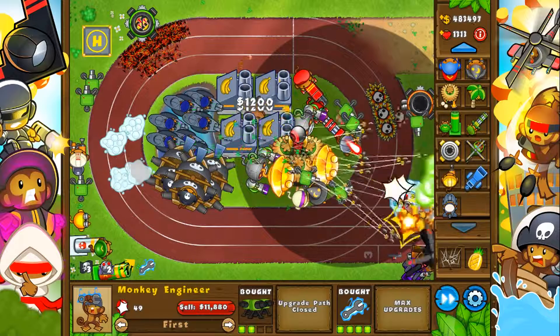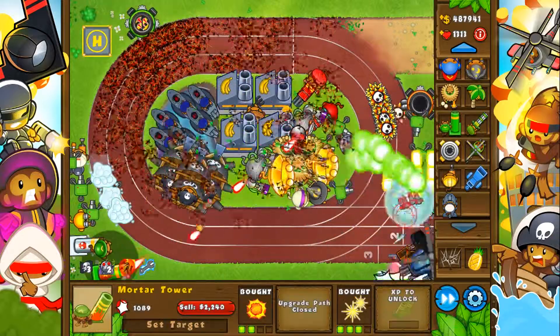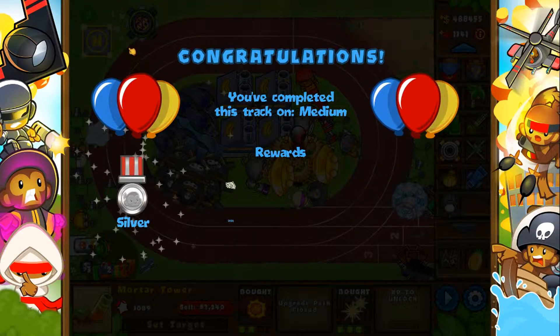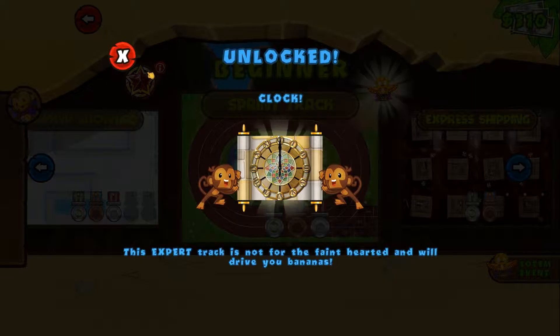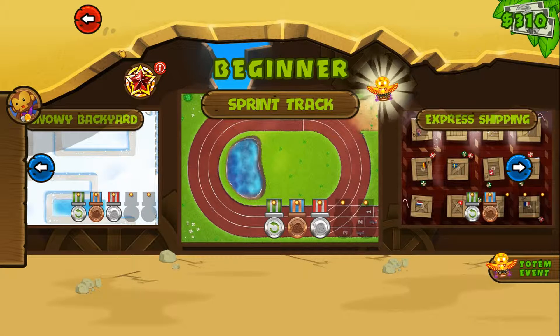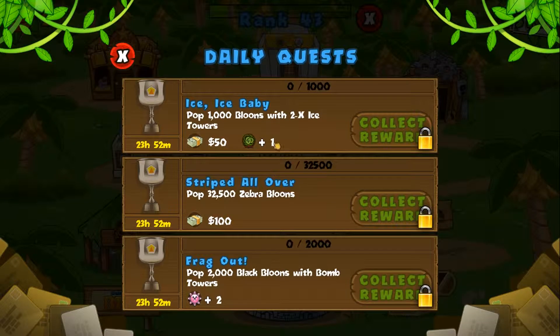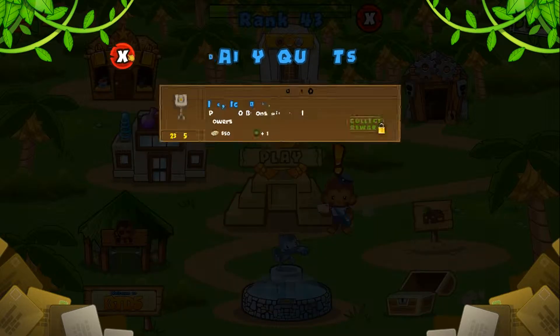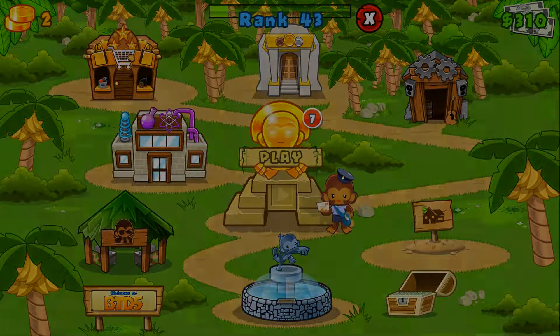We unlocked this guy — and yeah, we unlocked all both paths for the Monkey Engineer, which is very good. We still need this guy and the mortars are getting very close to max, and the ice guy is a little ways away, but we can get there sooner or later. That is medium on Sprint Track completed — Snowy Backyard and Sprint Track on medium, so that's pretty sweet. We did two medium maps in one video! If you guys enjoyed any part of this video make sure you tap that like button down below, and if you haven't subscribed yet make sure you do. Thank you all for watching, and I'll see you guys in the next episode — bye bye!